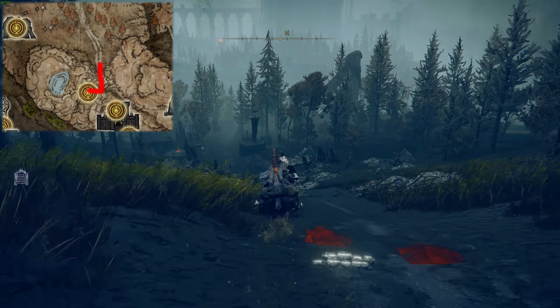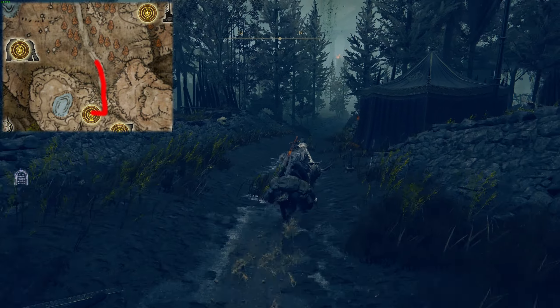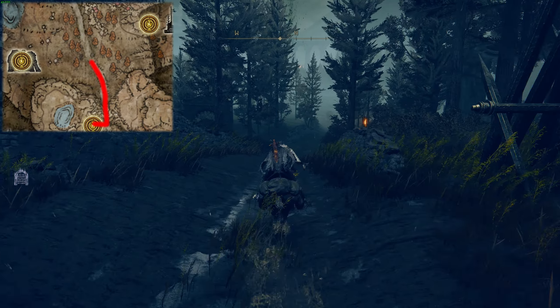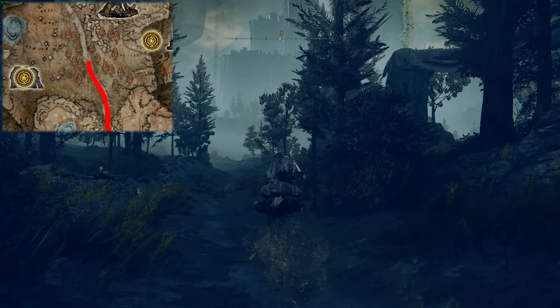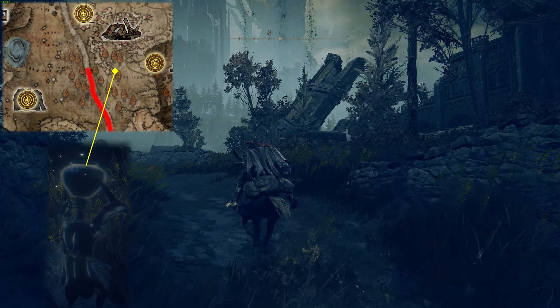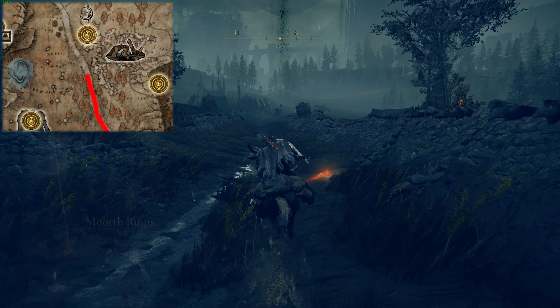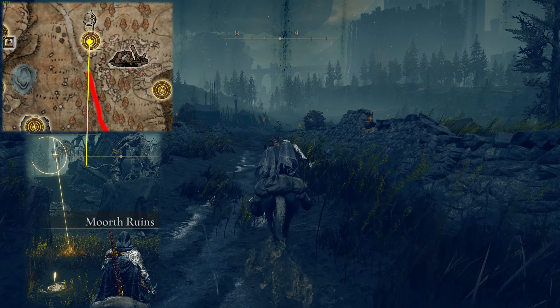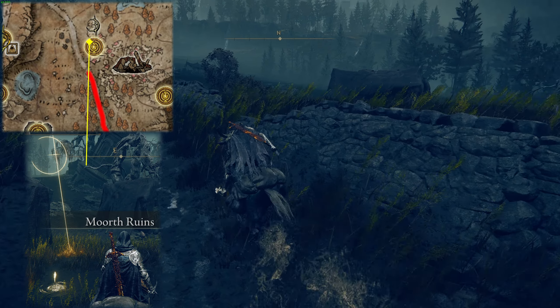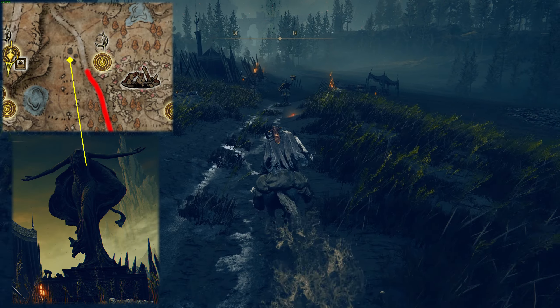On the other side, there is a dragon fighting a bunch of other enemies — just run past all of them. While you head along this road, there is a Shadow Tree fragment in the ruins on the right, dropped by a Shadow Guy carrying a pot on his head. Be sure to come back to these ruins, as there are a bunch of other items and a little side quest. There is also another Shadow Tree fragment by the Michaelis Cross Site of Grace right here, and one more by the statue in the little enemy encampment.